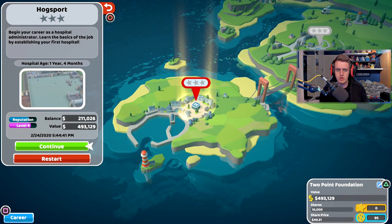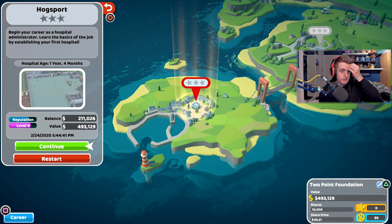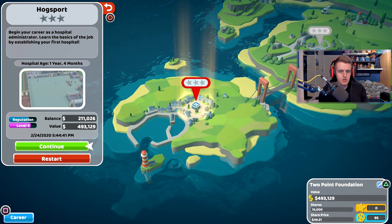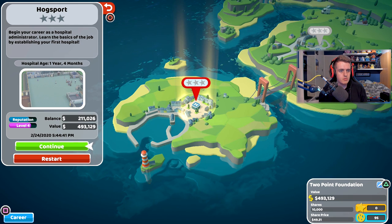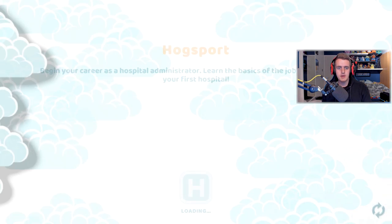Let's see what's going on. If I remember correctly from yesterday, we had one too many doctors. Our balance is actually 211 — well, it's worth more because we've built it up a bit. Our hospital is one year and four months old and currently sitting at zero stars — we definitely want to get that up.